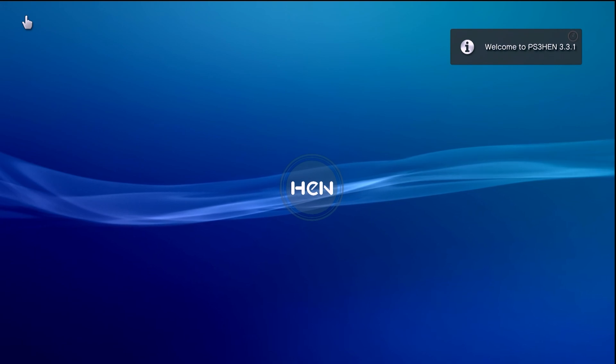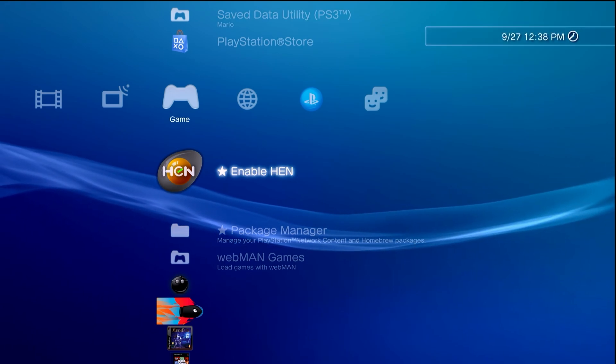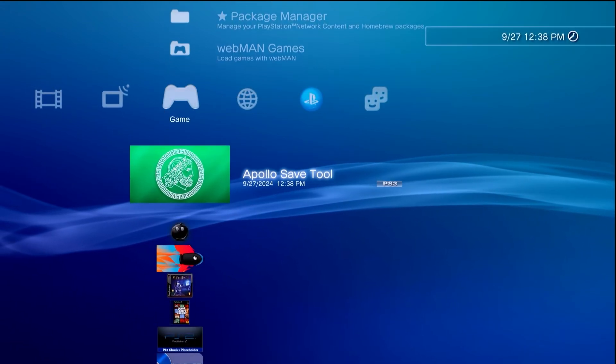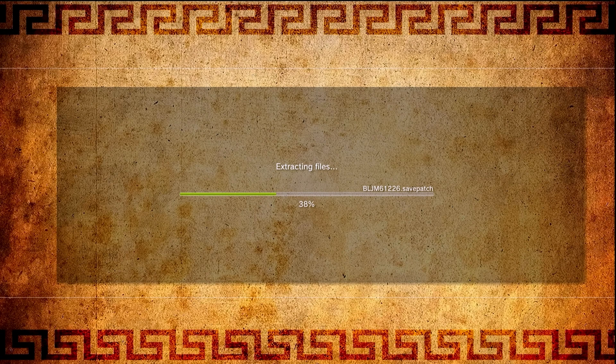Over at the PS3, if you're using PS3 HEN make sure you enable it. If you're running custom firmware you should be okay right off a cold boot. Once your USB drive is plugged in, go to the package manager, install package files, standard, and then install the Apollo package. Once that's completed, go back and you should have Apollo Save Tool right there — just launch it. If you haven't run Apollo before it's going to do some quick housekeeping and extract a bunch of files; just let it do its thing and wait.